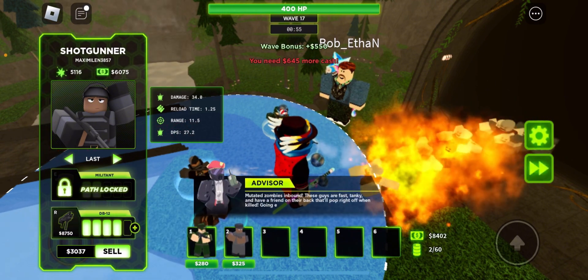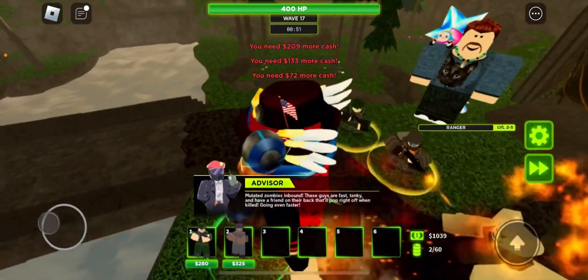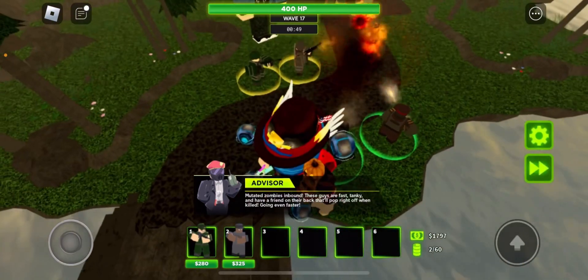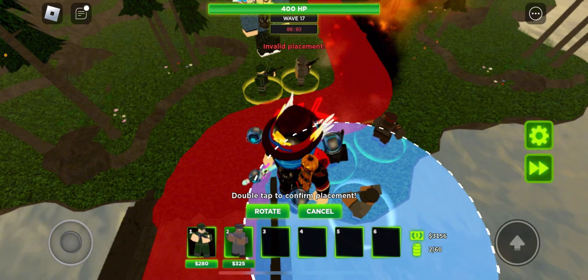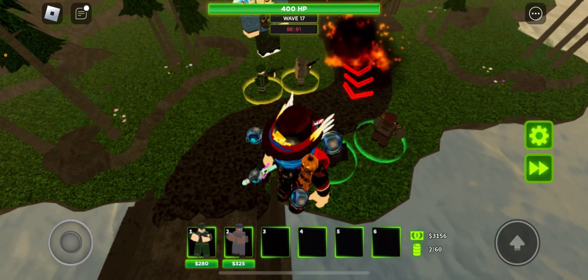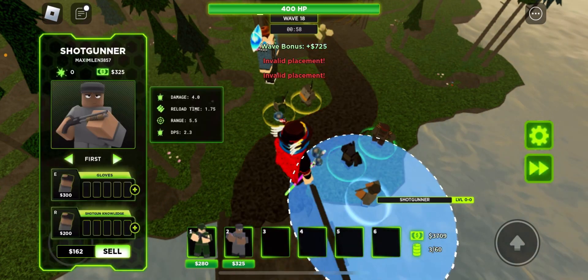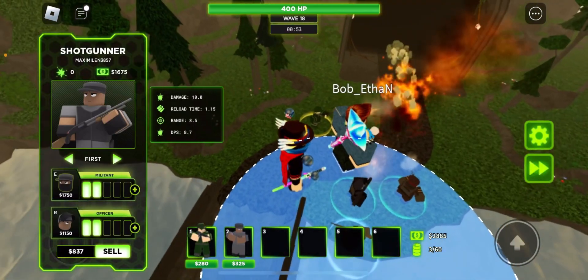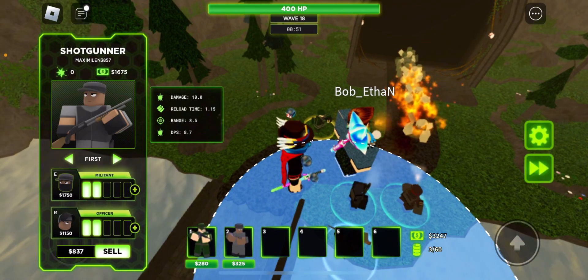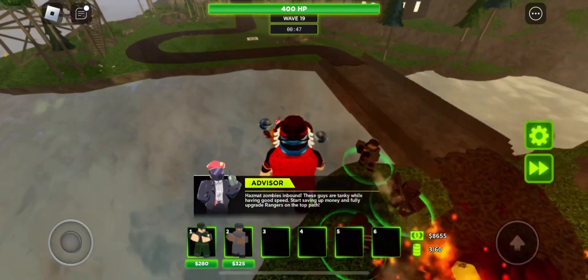These are the guys that spawn a little goober after they die. My top path is doing 61.3 DPS. My top path isn't maxed out yet. Where'd my shotgunner go? Save up to max out. Mutated zombies — they spawn a goober on their back after they die. Oh, we got hazmats, and it doesn't have burst.